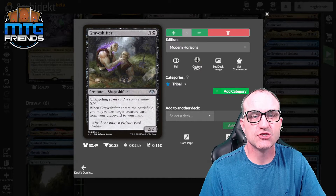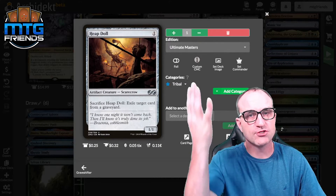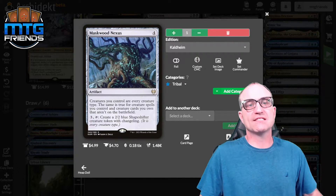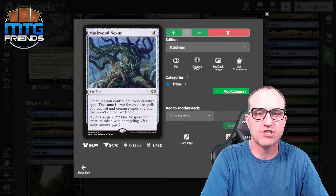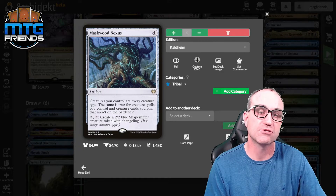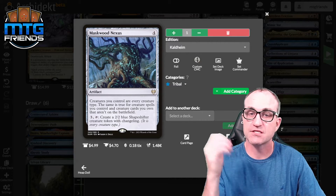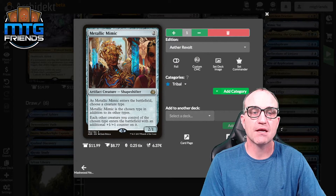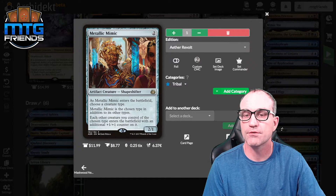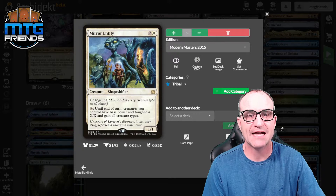Metallic Mimic comes in as a scarecrow in this instance; each other creature of the chosen type enters with an additional +1/+1 counter. The next changeling lets creatures you control have base power and toughness X and gain all creature types. Dack's Duplicate for four — you may have it enter as a copy of any creature, except it gains haste and dethrone, putting a +1/+1 counter on it whenever it attacks the player with the most life.